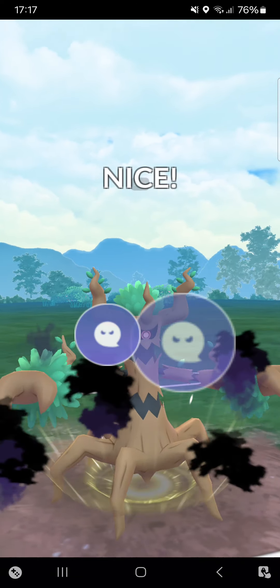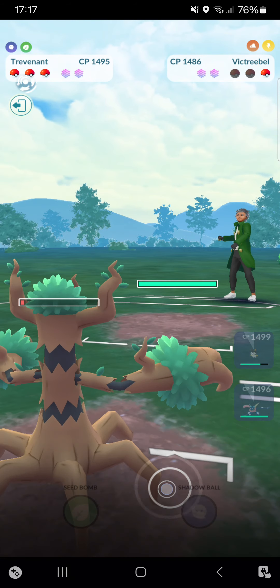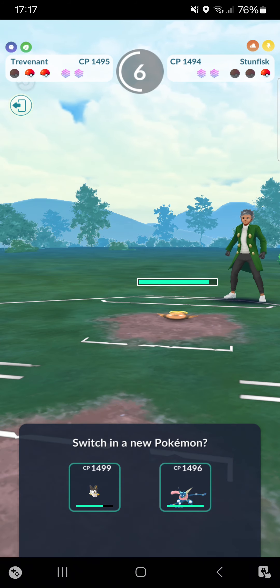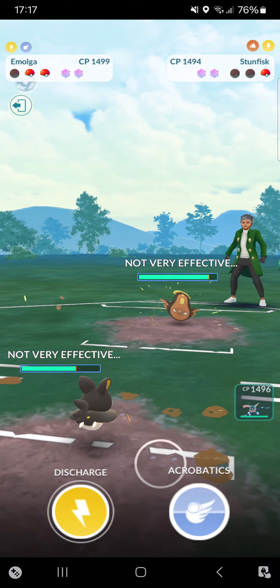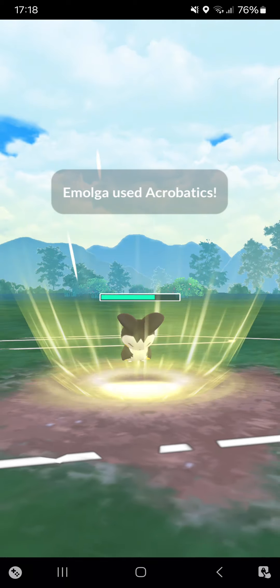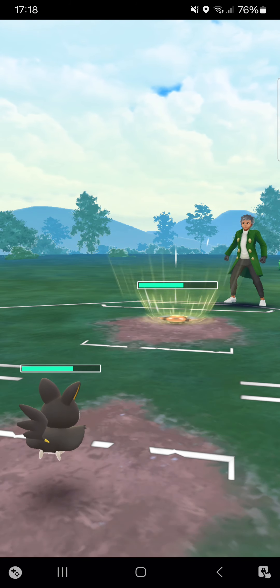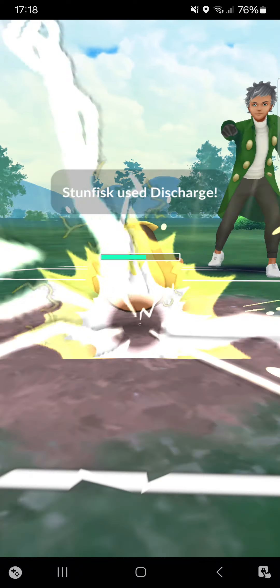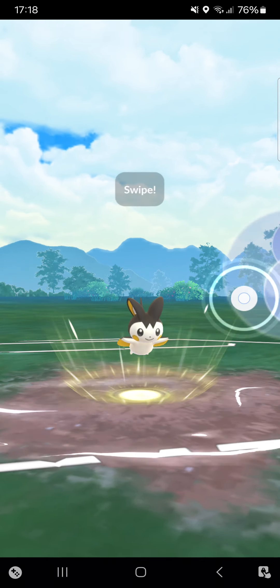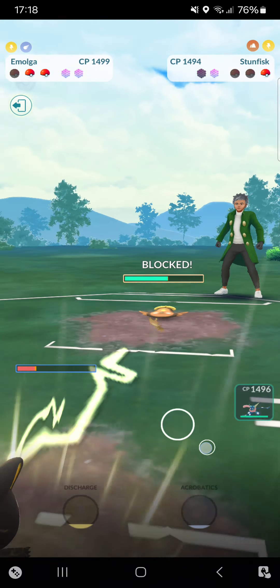Making it to Shadow Ball — will definitely be shielded... wait, opponent didn't shield! He absolutely messed up. Now we're seeing Stunfisk Unova form. Best option is to go into Emolga, straight for Acrobatics — I only need to get one shield from the opponent and I've won. Acrobatics already does great damage. Opponent goes for Discharge — I can tank that perfectly. Making it to another Acrobatics — got shielded.